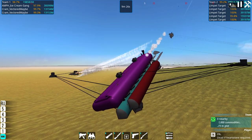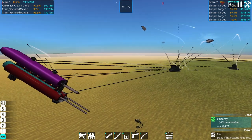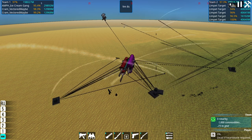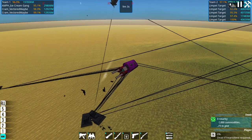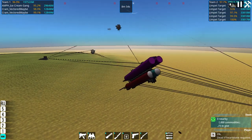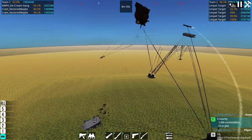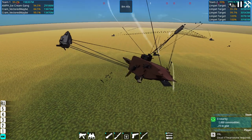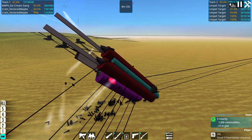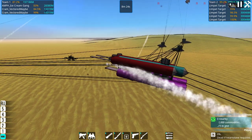It looks like the Ice Cream Gang has been dragged down around the 32-second mark but has damaged one of the limpets, possibly by causing collisions. If it does come down to surviving the 10 minutes, I will grade on percentage health remaining for the next position up. I'll be working out the points system — probably something like three points per tier for the winner. The Ice Cream Gang looks okay, but that's mostly because of decorative parts; the actual internal structure is not doing great.